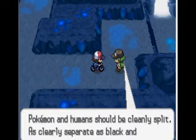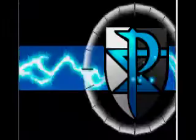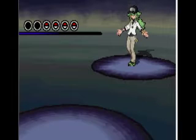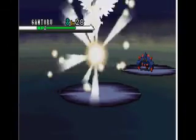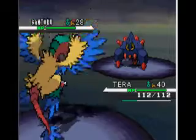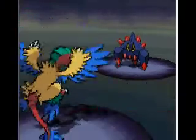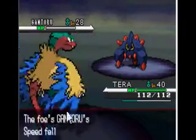N has a Boldore, a Joltik, a Klink, and a Ferroseed. I'm surprised he hasn't evolved some of his Pokemon — you'd think he'd be a little stronger. Boldore, which is called Gantoru, evolves into Gigalith, which is extremely slow and its special defense is poor, but its defense and attack are super high. It's got Sturdy, and that's why it hangs on.